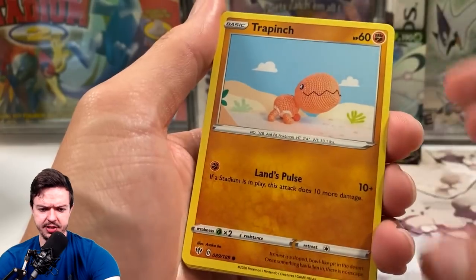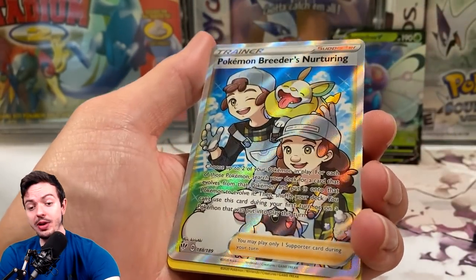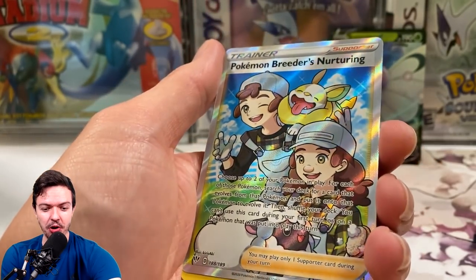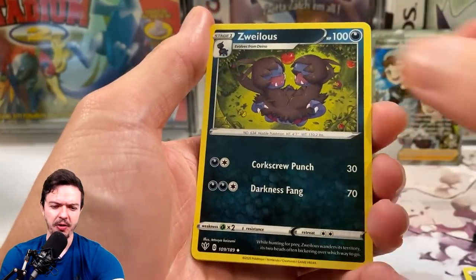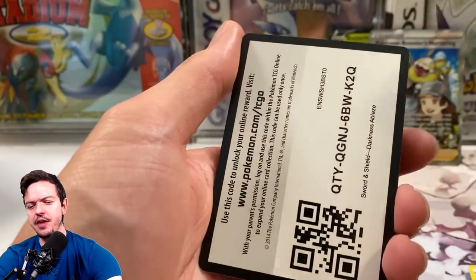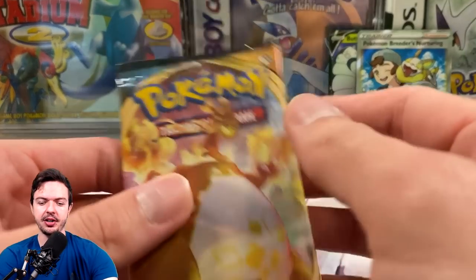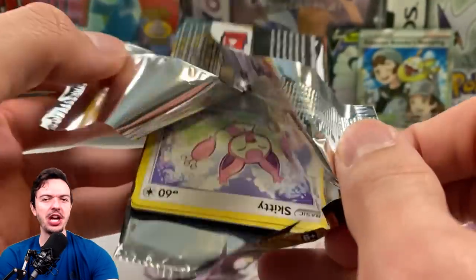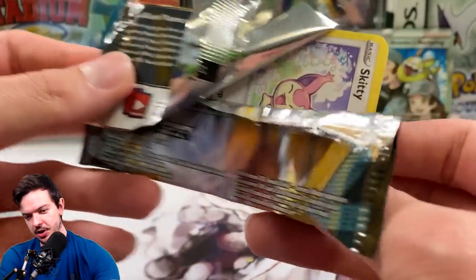Let's see what we got — give me something fire. Oh, we got something! Pokemon Breeder's Nurturing — nice, we'll put that in the back. That was fire! I was about to say we're definitely going to end this box without pulling anything fire. But I guess we got a V card and a full art trainer. Is that cool though? If it's not a Red's Challenge full art, you don't really care about it.